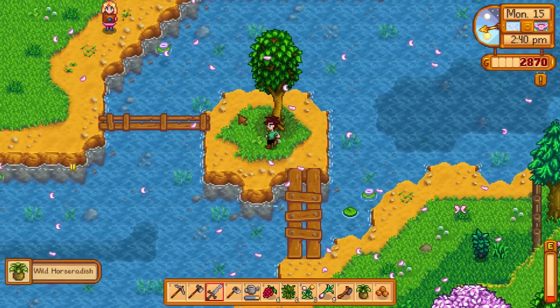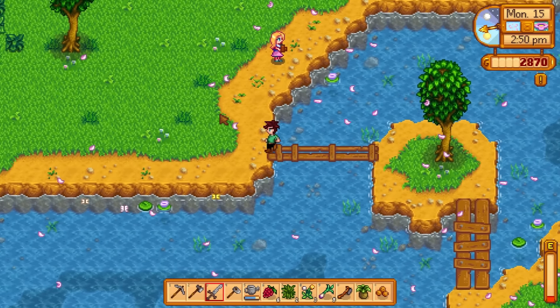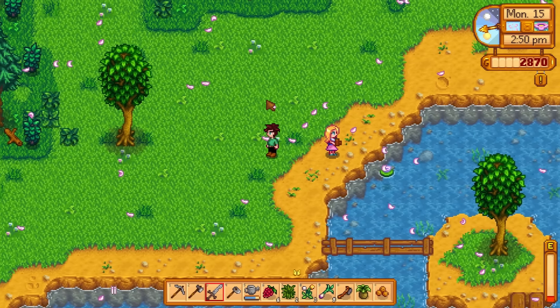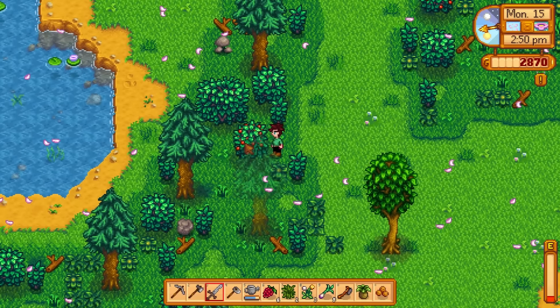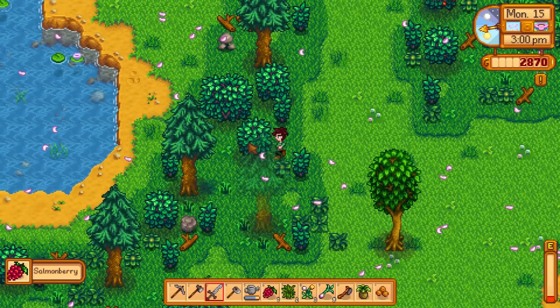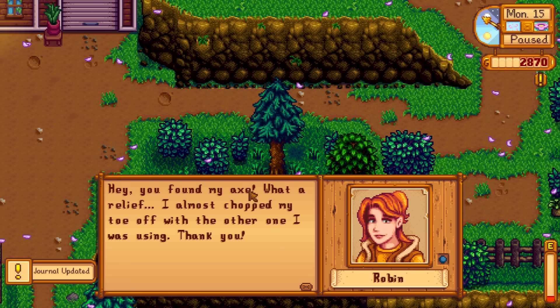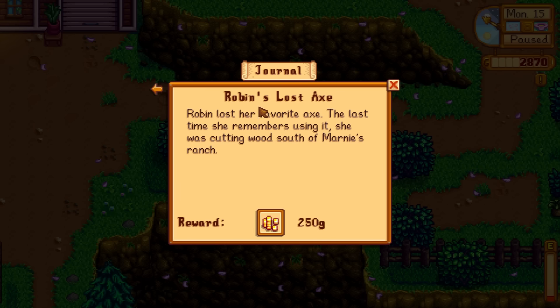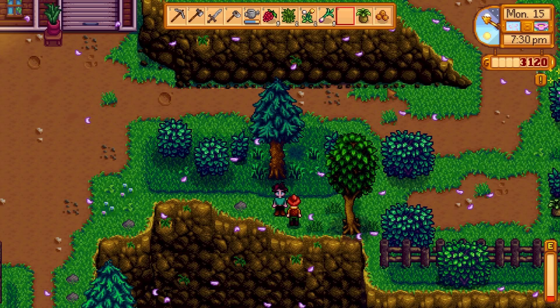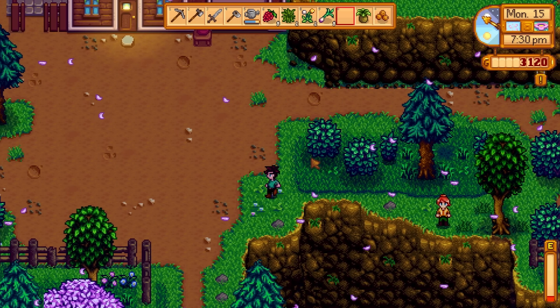I'm getting all kinds of foraging stuff. And look — it's Haley. I missed your birthday yesterday, Haley — please don't hold it against me. I'm going to keep going and meet you guys up at Robin's house. There's Robin — let's return the axe. You almost chopped your toe off! Journal updated: Robin's lost axe — a little bit of gold. Lovely, nothing wrong with that.